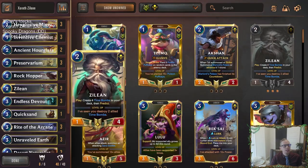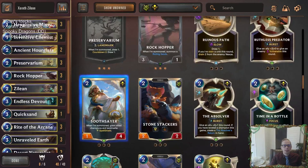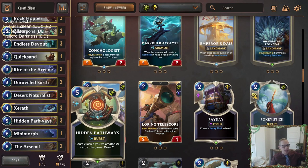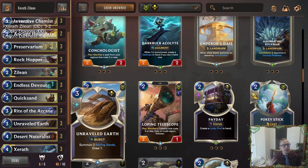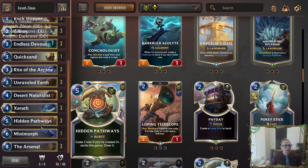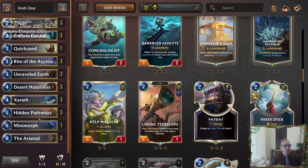Like I was saying, it just kind of felt like we need one other body in here. Especially if you're not getting Zilean on round two — that's really important to have. There's just so many good cards in Bandle City: Loping Telescope, Chief Among Them, Conchologist is another good blocker, even Pokey Stick. Hidden Pathways draws two, but we already have a draw two at the Preservarium. We need to keep affecting the board, because we're spending mana on Unraveled Earth, Preservarium, Hidden Pathways — having nine of these cards just seems like too much. I think we can get away with six but nine is a little too much.